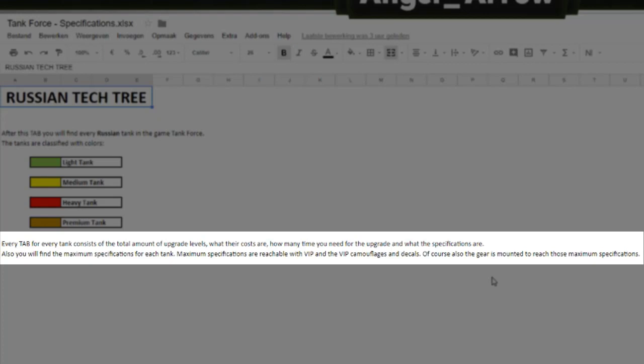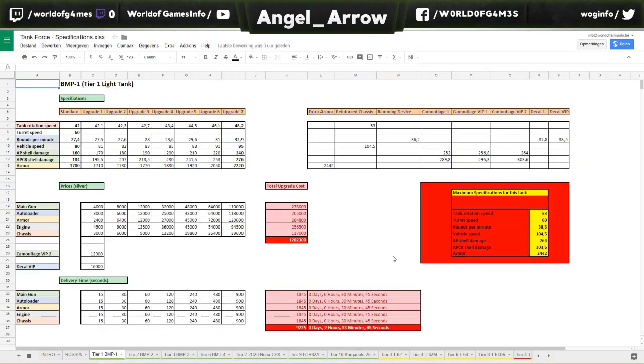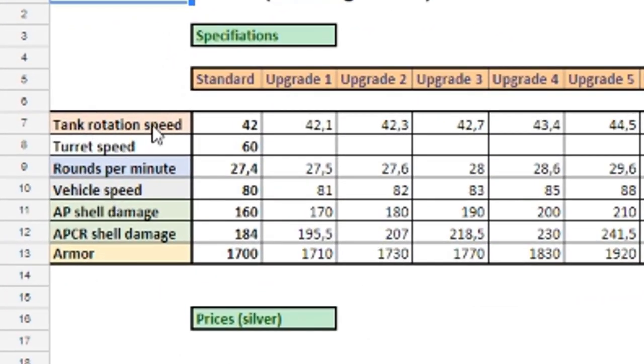You will also find the maximum specifications for each tank. Maximum specifications are reachable with VIP and the VIP camouflages and decals, and of course the gear is mounted to reach those maximum specifications. Now let's take for instance the BMP-1 — that's the Russian tier 1 light tank. You see a lot of colors and columns.